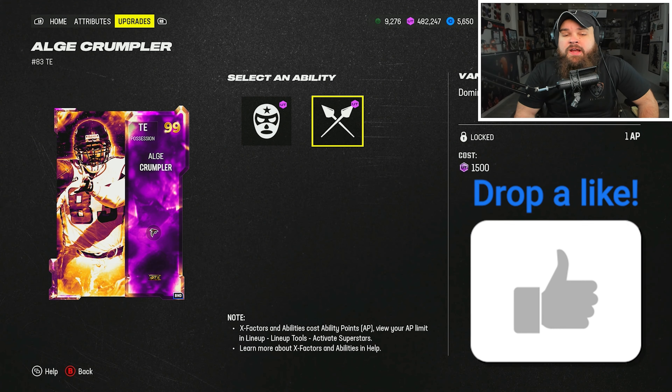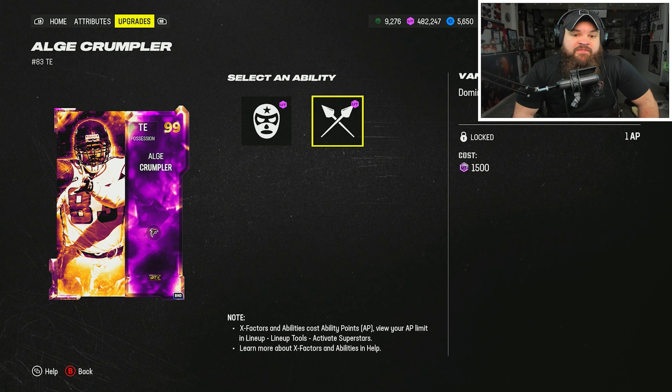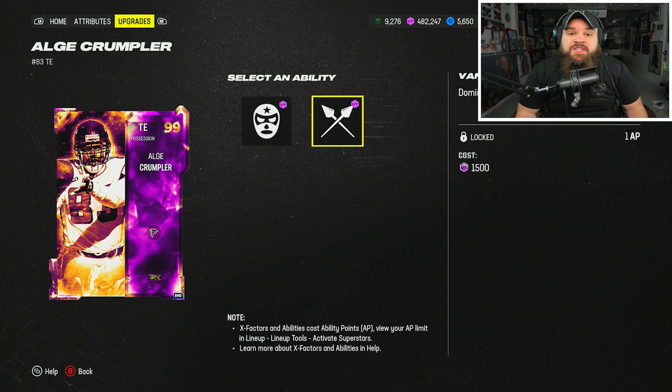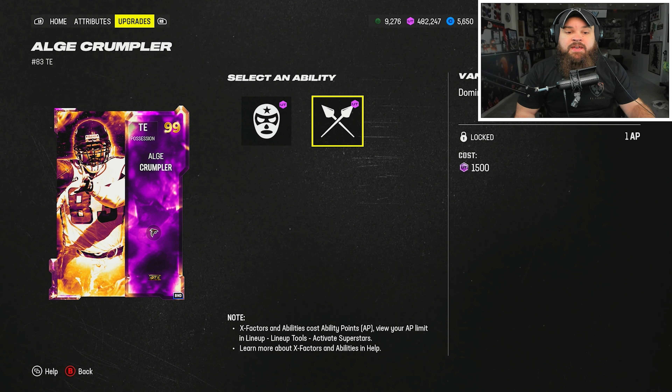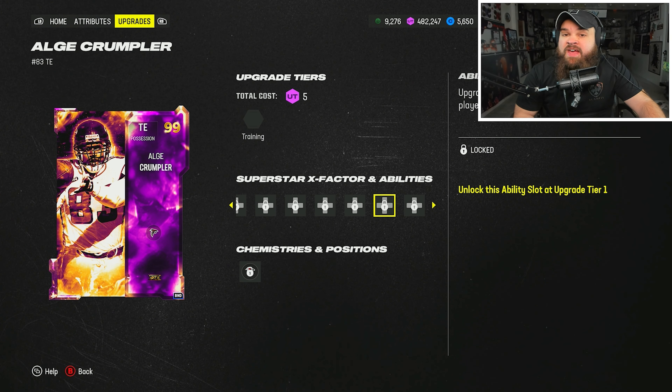I know we have Franco Harris and Trent Williams that you could potentially play at tight end, but Crumpler is the first in-position tight end to give Vanguard at 1 AP. This means Momentum Shift is not going to counter this like Aiden Hutchinson — it doesn't matter, he's going to be pancaking your defense. For base abilities he gets RAC-Tech, Jukebox, Backyard Tight End, and Deely, all for zero. We went with the RAC-Tech, Jukebox, and Vanguard combo today for a total of 1 AP.